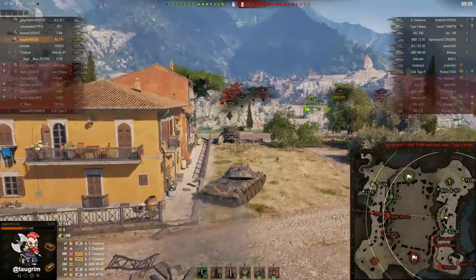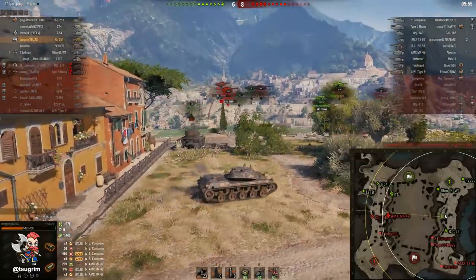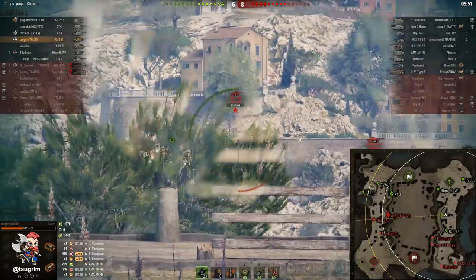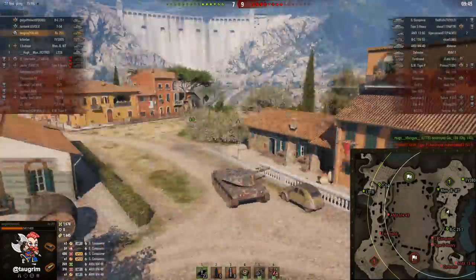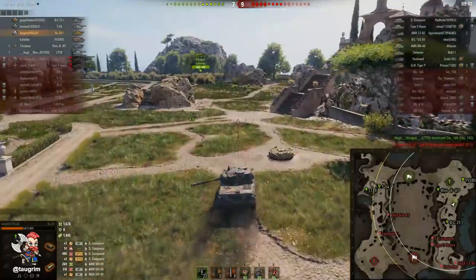That brings up one very noticeable downside of this tank: the tank is very squishy and you'll get penned by high-explosive. The other thing is that the gun depression off the front of the tank is only five degrees. It is much higher on the sides — about 10 degrees.